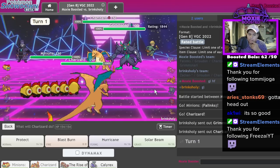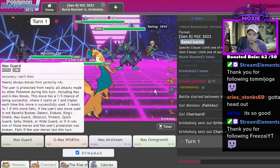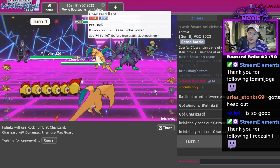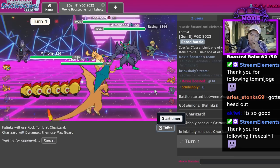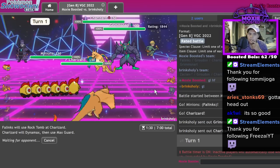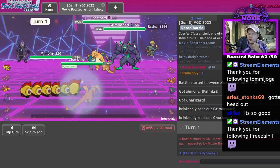Let's go for Rock Tomb and Max Guard — I'm sash so I live whatever. As long as they're not like Fake Out, the minions will be fine.